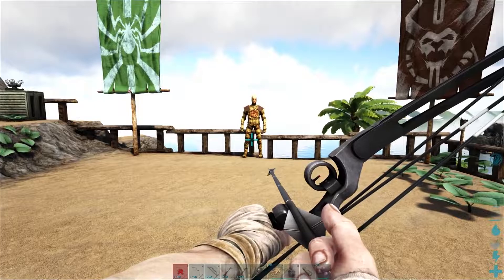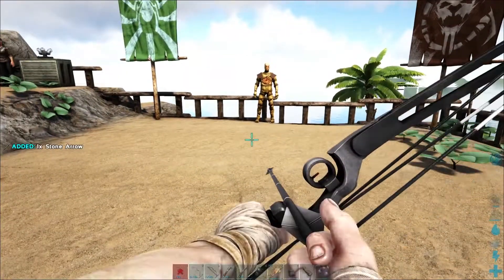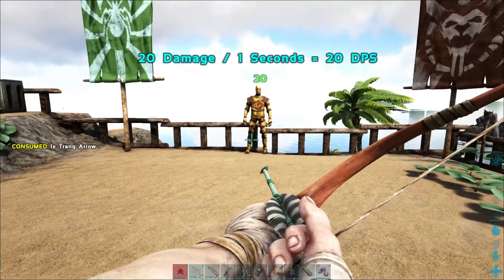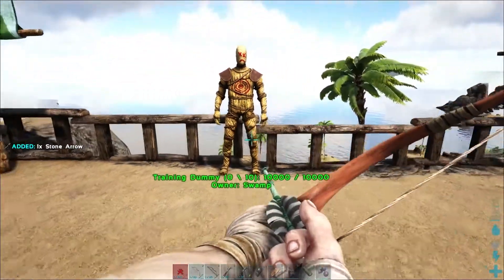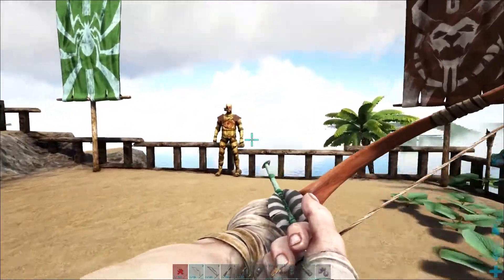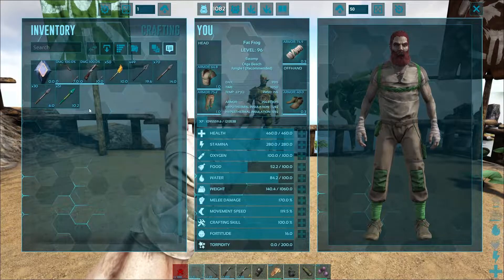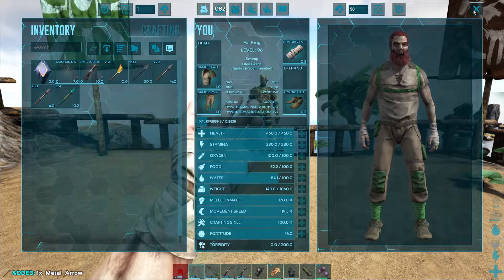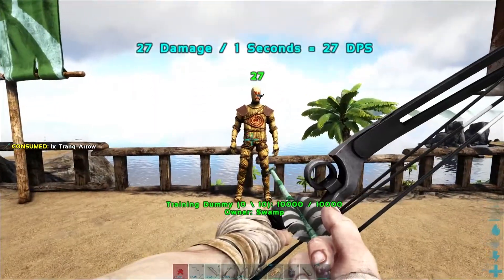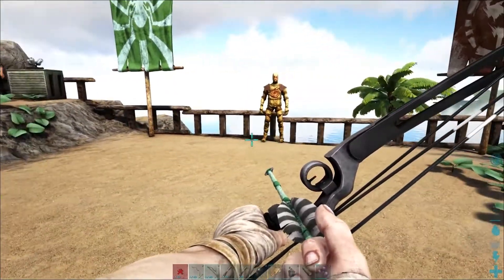The next thing most everybody is going to use are tranquilizer arrows. Tranquilizer arrows do far less damage — back on the regular standard bow they're only doing 20 damage, and when you pick them up they come back as regular arrows. So we're doing 20 and 60 damage with the tranquilizer arrows, which can also be fired in the crossbow and compound bow. In the compound bow they do 27 — not a lot, but you don't want to kill the things you're firing tranquilizer arrows at anyway.